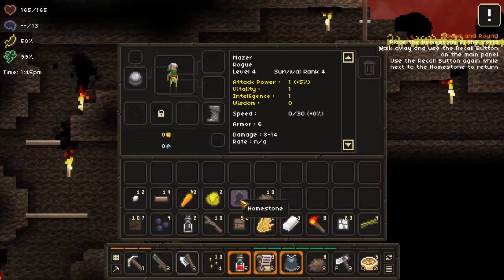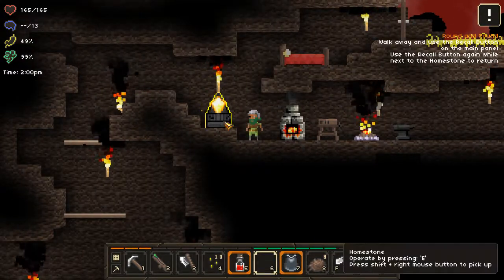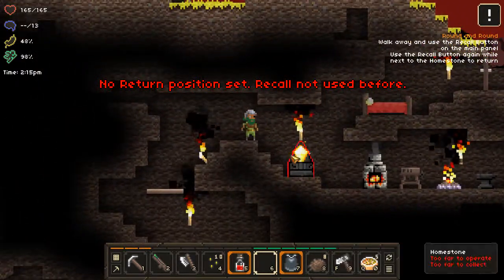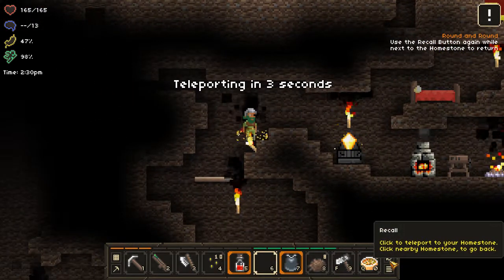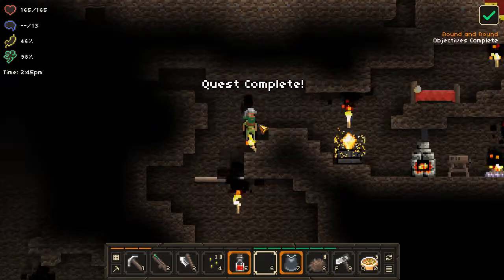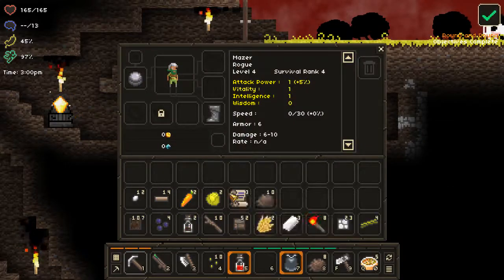The homestone is basically where you tell the game where your house is. Once you place it down this is your base of operations and you can recall to it at any time. Watch — if we hit recall, boom! And if I hit it again, boom! So no matter how deep you are in the dungeon you can just recall yourself back home. Great mechanic, I love it.